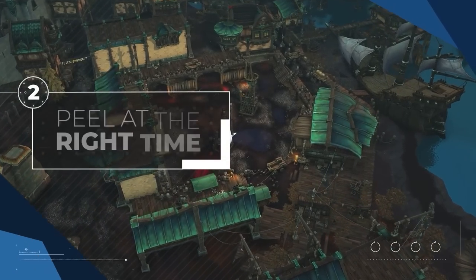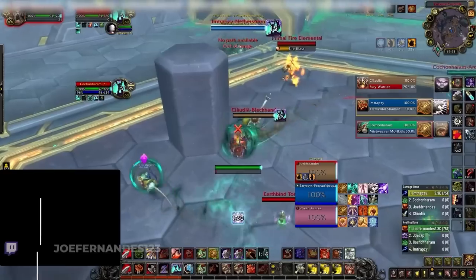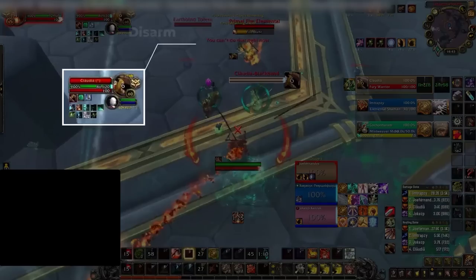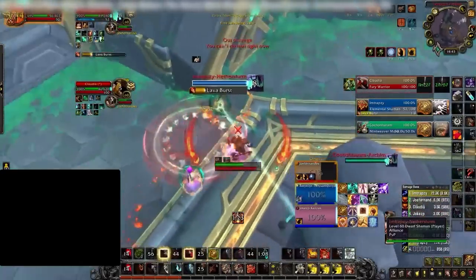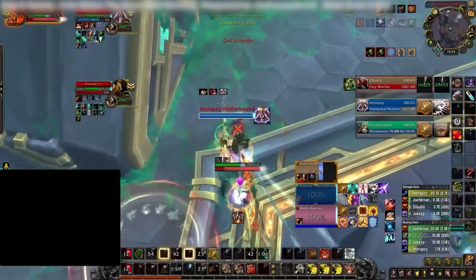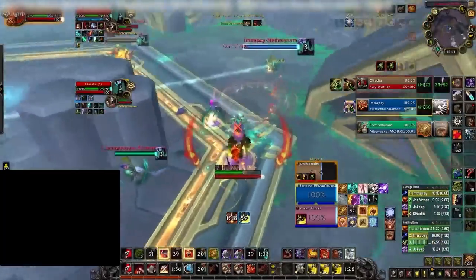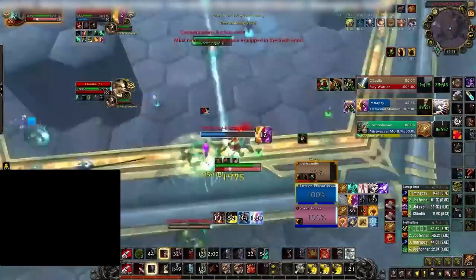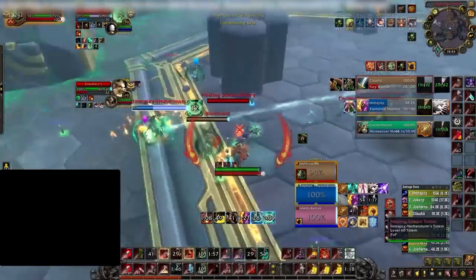The second most important tip is to peel the enemy team at the right time. While most of the time you should be dealing damage and looking to land kills, a small portion of an average arena game should involve peeling the enemy team to some extent. This mainly happens when you have to deal with offensive cooldowns or when looking to minimize pressure if your team's in trouble. Most melee have peeling abilities in their arsenal, so make sure to use them in times of need. One mistake we see often is players peeling outside of the enemy team's offensive cooldowns — generally, you want to save your peels for major offensive pushes.